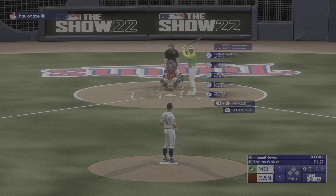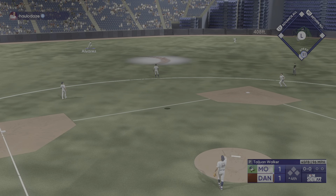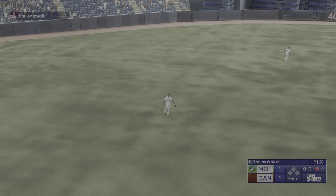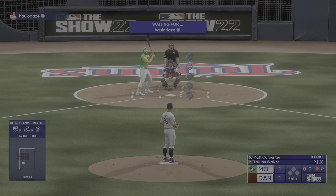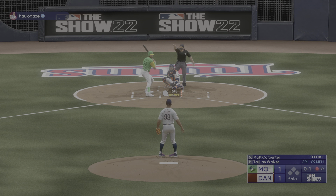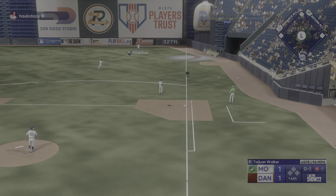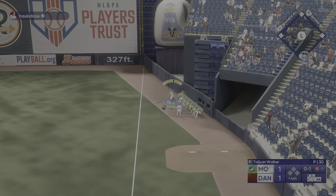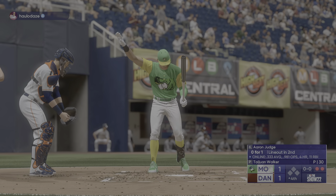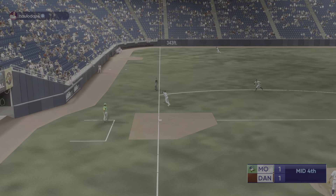Welcome back — now it's Franmil Reyes. High fly ball to left center — Alvarez coming in, makes the catch. One gone. Matt Carpenter 0-for-1 so far — kicks and fires. Going back on this one — drops into the glove, out number two. Here is Aaron Judge, the center fielder. Ripped to third and caught.